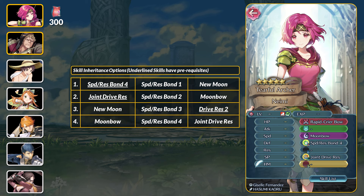Luckily it's not too hard to get both tier 4 skills and you can snag Moonbow if you have extra room. Personally, I'm grabbing Naimi for the free merge plus 5.